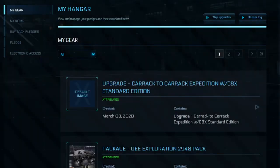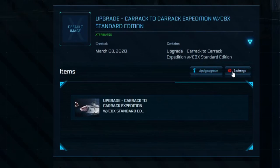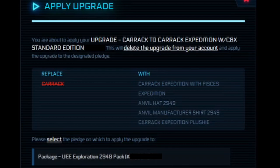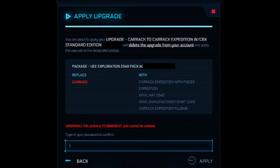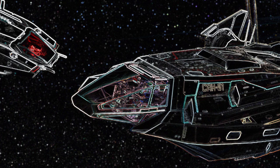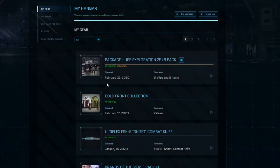Let's go ahead and apply this upgrade — I know I want it, I could exchange it to somebody but I won't. Look at all this extra stuff: an Anvil hat, Anvil manufacturer shirt, a Carrack plushie. Applying the upgrade now — the package is the exploration pack, replacing the Carrick with the Carrick Expedition, with the Pisces. Upgrade was successfully applied — five ships and eight items.